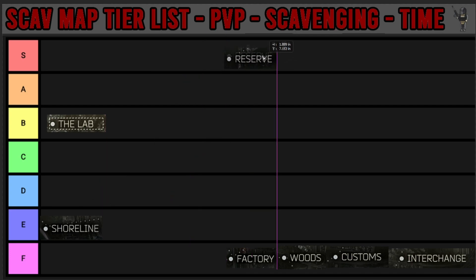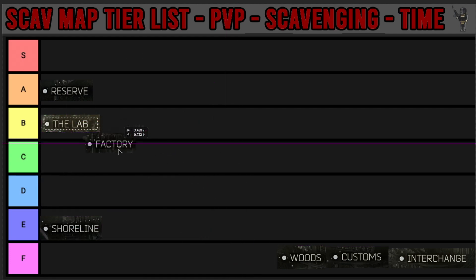Next up we have reserve, and for PvP I'm going to put reserve in the A tier because you get a lot of PMCs. You come in early, which is always very important for PvP. You get a lot of scav players about, a lot of players still around in reserve - so definitely good if you're trying to catch a PvP fight or catch someone leaving the raid and take all their gear. Next up we have factory. Factory is going to go in D for now - I haven't played much scav on factory, the least of all these maps bar the lab.